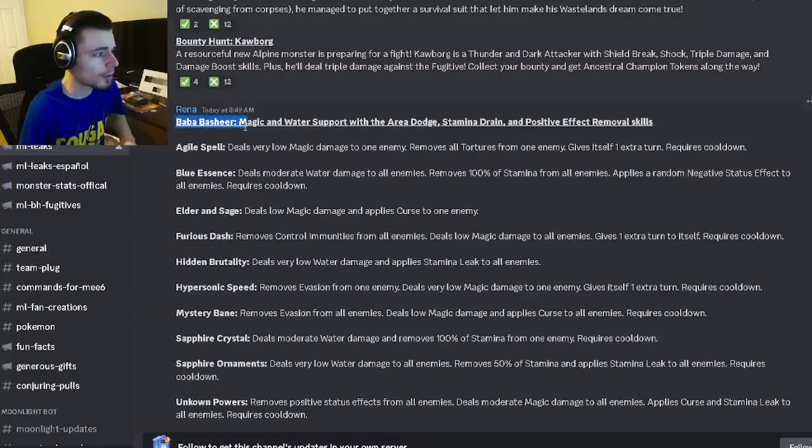And then we have another moveset for Baba Bashir, which is going to be magic and water support with area dodge, stamina drain, and positive effect removal. He has low magic damage, removes all tortures from one enemy, and gives one extra turn — not very great since you're removing tortures from one enemy. He can also remove 100% stamina from all enemies and apply a random negative status effect to all enemies. This is a curse to one enemy. He can remove control immunities from all enemies, deal magic damage to all enemies, and give an extra turn to himself.